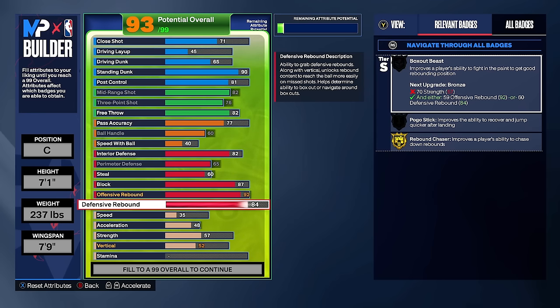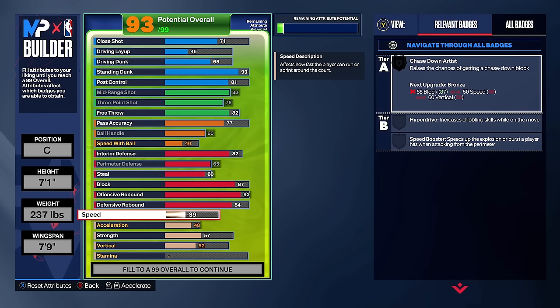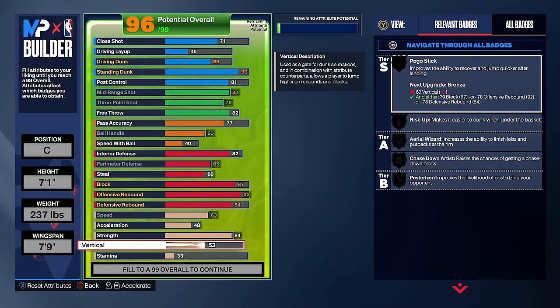This 7'1 build has 84 strength with lower weight, so it's faster than most 7'1 builds — 63 speed, and the 84 strength still gives gold box out beast and gold rebound chaser. For vertical we're going 80 — almost max — not just for rebound animations but also for block animations, giving us gold pogo stick, gold rise up, gold aerial wizard, and silver chase down artist.